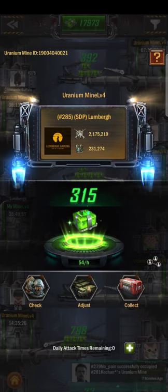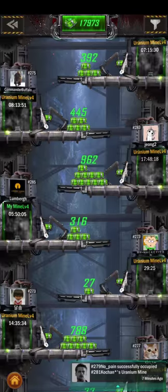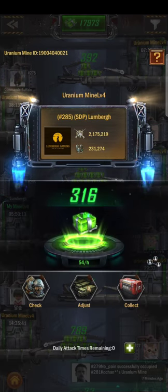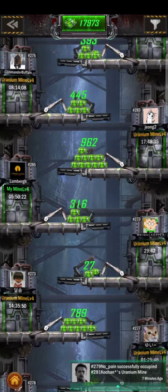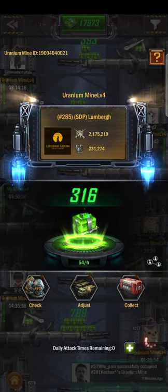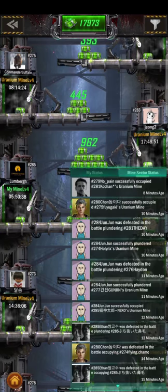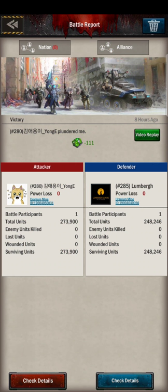I've already used those daily attacks. You can see this is mine — I'm gathering here. I've gathered for almost six hours. The rate is 54, so I'm in the highest tier bucket but in the lowest mine of that tier — about where my stats allow me to be and fend off attackers. One of the most important tips is that you want to collect about at least two, preferably three times a day. When you get plundered, you lose 15% of your uranium. Here you can see I was plundered and I lost 111 uranium.